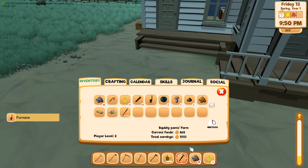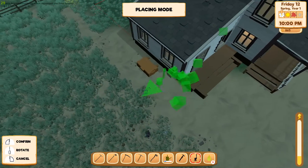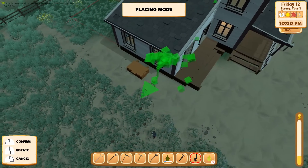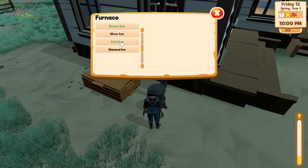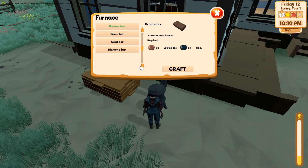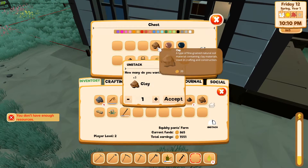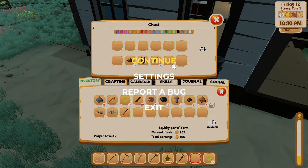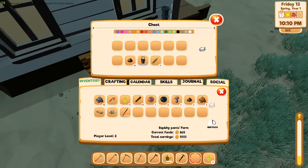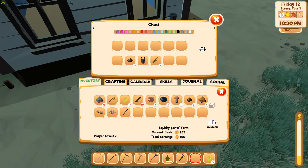Let's build the furnace — put it right here next to this chest. Open it up with right-click. I need bronze — let me get to the clay area since I need that coal too. Might as well. How do I exit out of this thing? I keep forgetting how to do that.